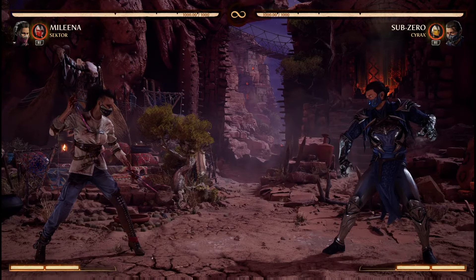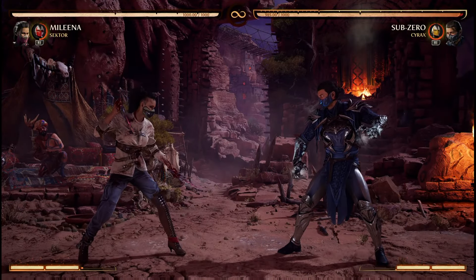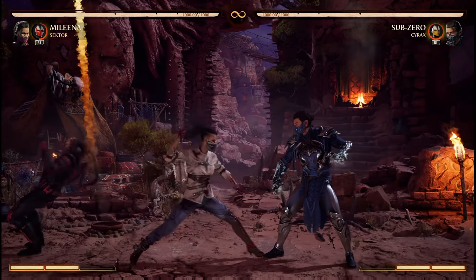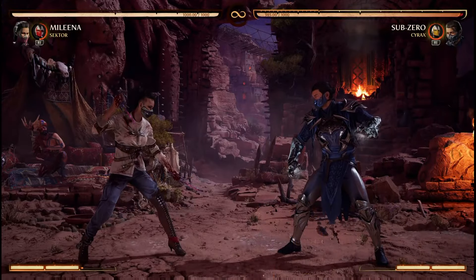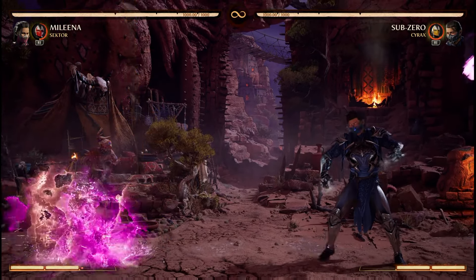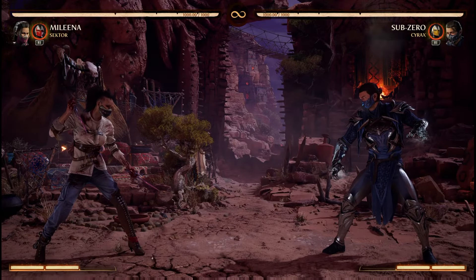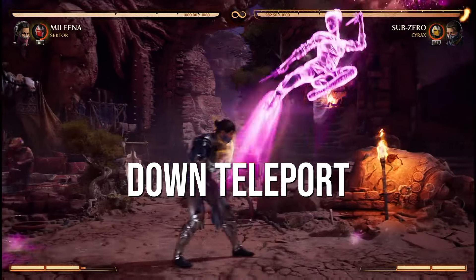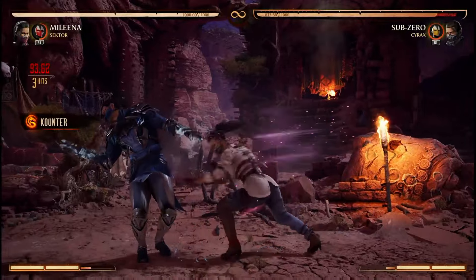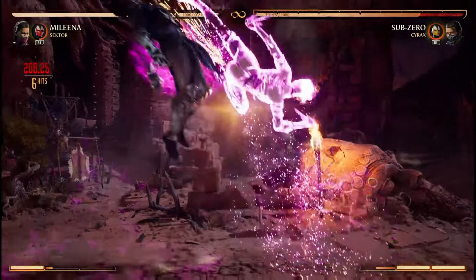A couple quick notes about the missile when used outside of the mix-up: it's already a great tool for controlling neutral, which is what makes the prospect of buffing it somewhat dangerous. Use it to lock down your opponent's movement or force movement should they choose to try to avoid it. Just as the missile leaves the top of Mileena's side of the screen, she can down teleport to close distance safely since the missile hits afterward. If the teleport hits, the missile also hits and allows for further combo extension.